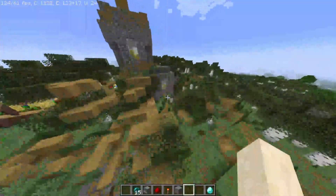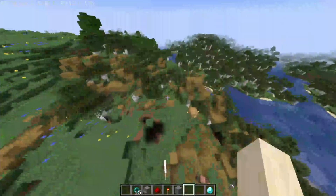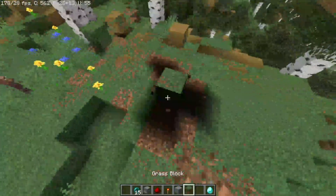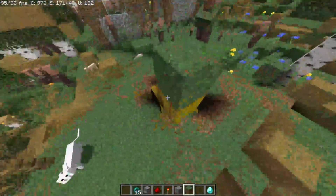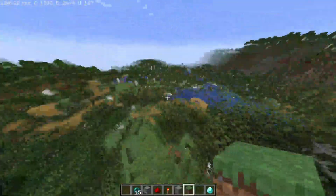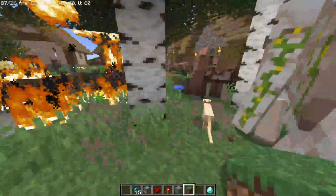Why are the trees path blocks? Why are there so many of you guys? The reason there's so many is probably because I summoned a bunch into the same spot. Oh my — is there supposed to be a house here? There's hay everywhere. Whenever I place blocks here they turn into hay bales. There are so many iron golems, this is ridiculous.